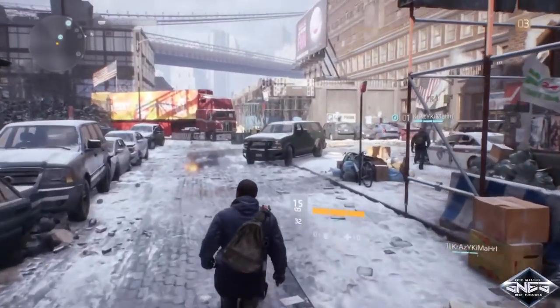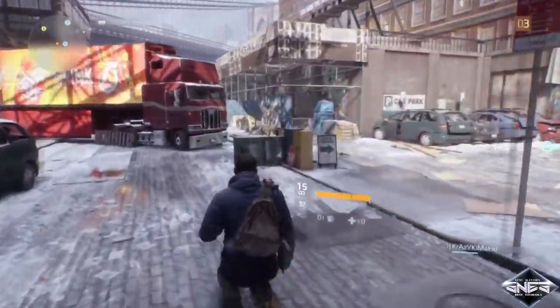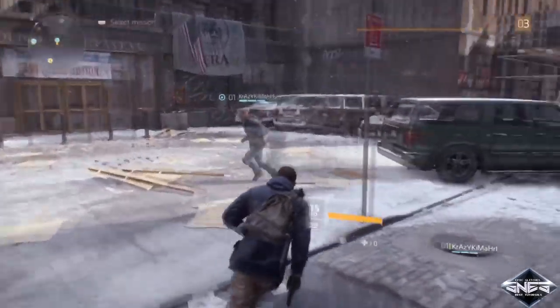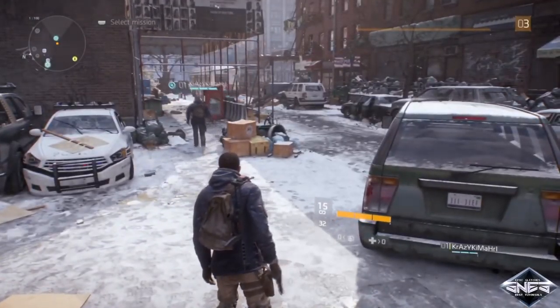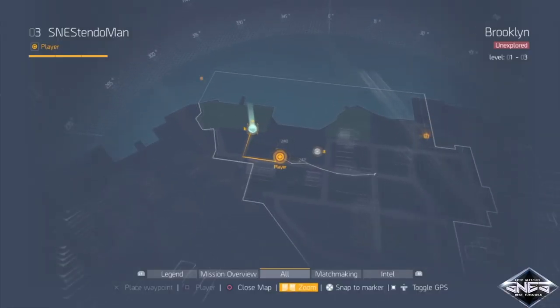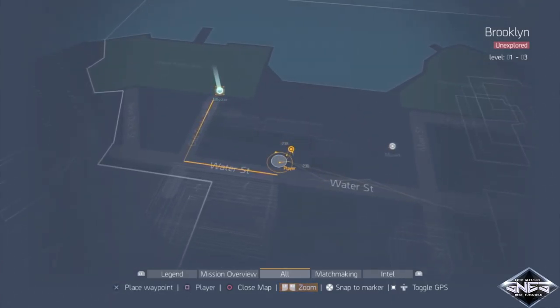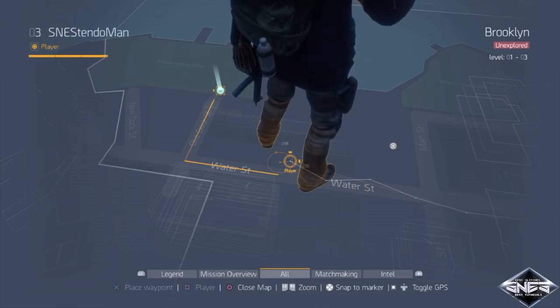Hey, what's up everybody, SNES here. In this video we're gonna show you how to have your character slanted sideways. Let's get started — first you need to be at Brooklyn, basically the spot you start at the beginning of the game. Here on the map I'm gonna show you the exact location on where to do this glitch.